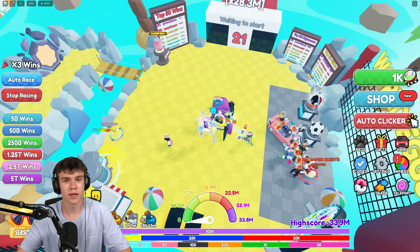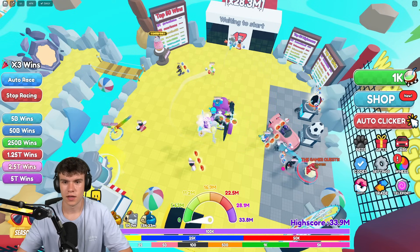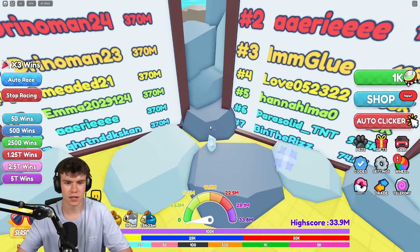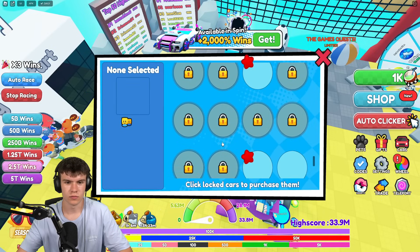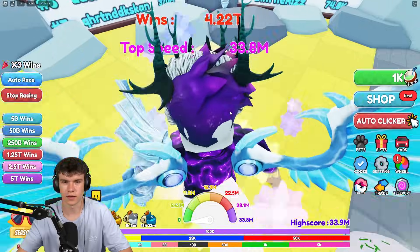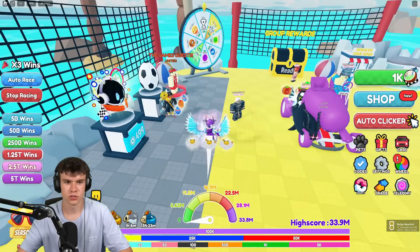So what you guys are going to want to do for the shines — there's one down there. I need to unequip this thing because honestly it's far too big. But yeah, first one just down there, click on it. There's shine number one.